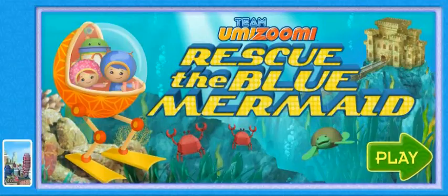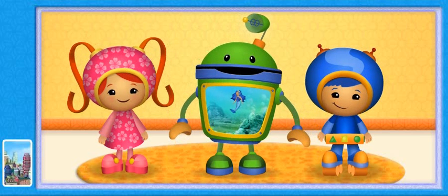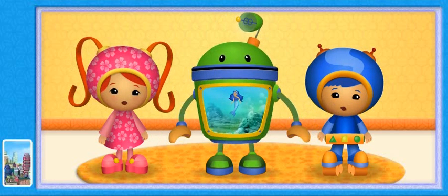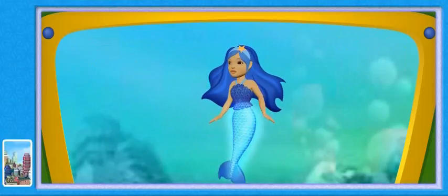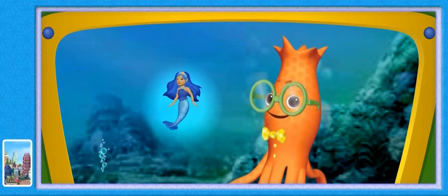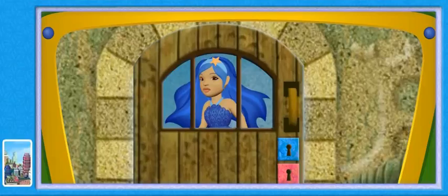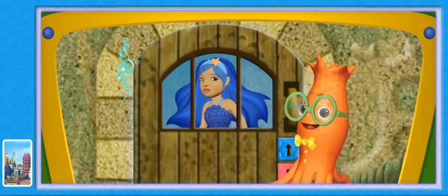Team UmiZumi's rescue the Blue Mermaid! Click Play to start! Umi Friend, Squiddy the Squid has captured the Blue Mermaid! We need your help to rescue her! The Blue Mermaid has a beautiful sparkly blue tail that glows! Squiddy the Squid saw the glow from the Blue Mermaid's tail and wanted it all to himself! So he captured her and locked her in his underwater sandcastle! Now you'll never be able to rescue the Blue Mermaid!